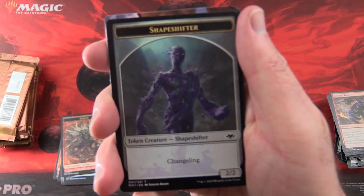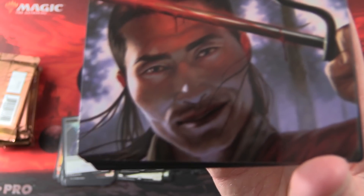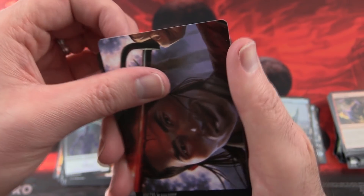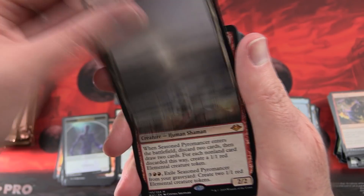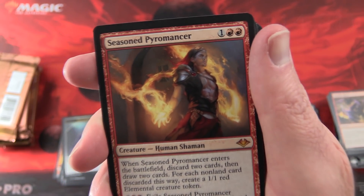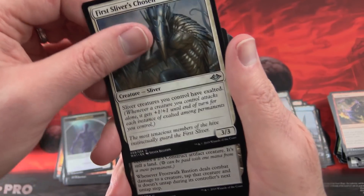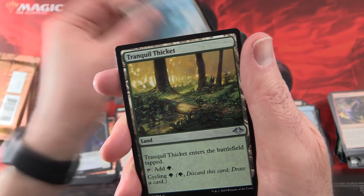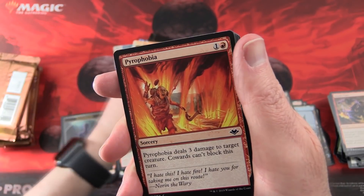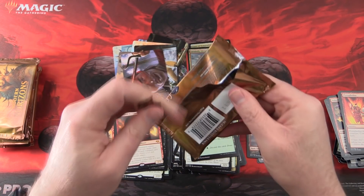We've got a Shapeshifter — Umezawa something or other — Snow-Covered Swamp, and Seasoned Pyromancer Mythic. First Mythic! Not the biggest hit, but still. First Sliver's Chosen, Frostwork Bastion, Tranquil Thicket, and the rest. Still hunting for Urza — where are you sir?